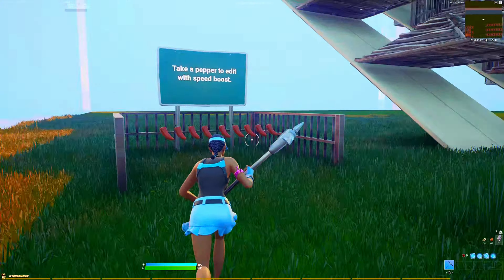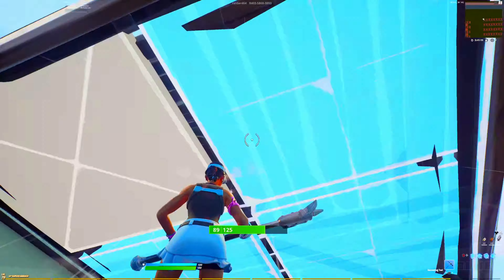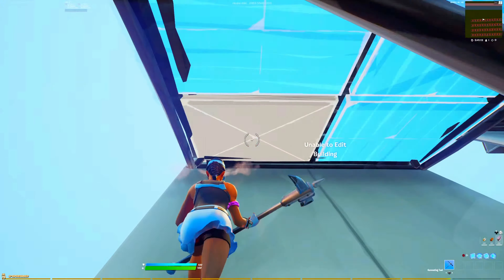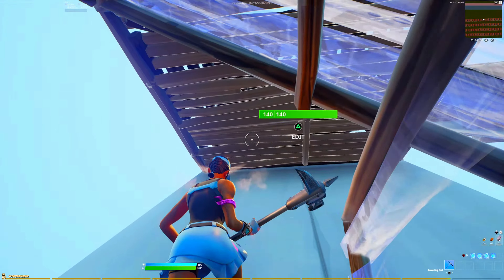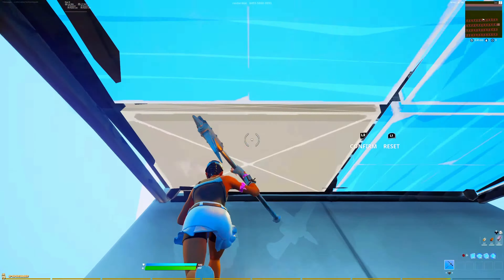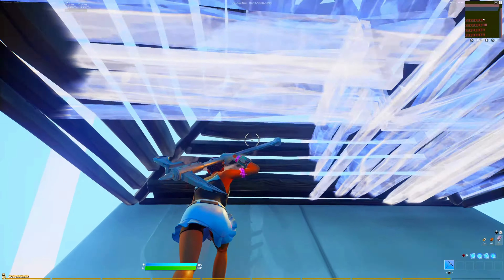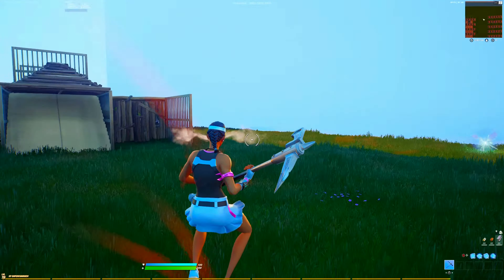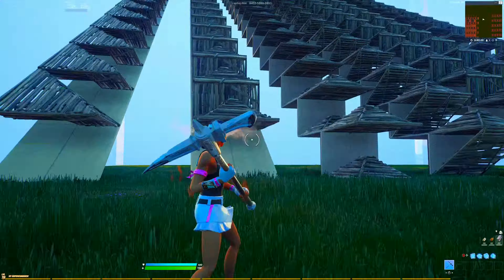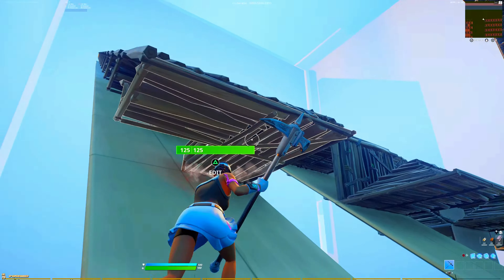On 60 fps, grabbed a pepper and I already messed up — we're going to restart. Messed up again. Sometimes it just doesn't edit — like the pyramid won't grab onto it. As you can see, 120 fps is way more consistent than 60. I messed up like five or six times and it's pretty much the same drill, just using a pepper.